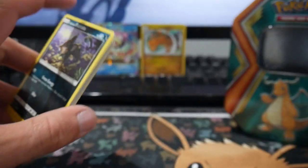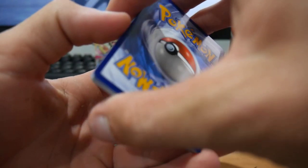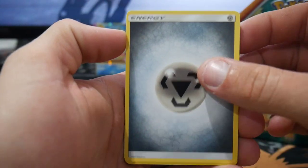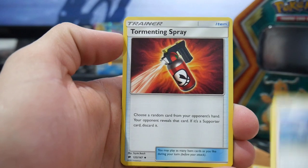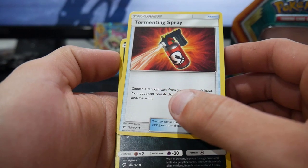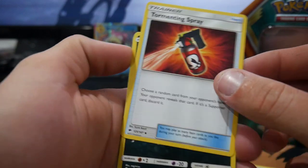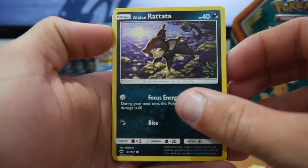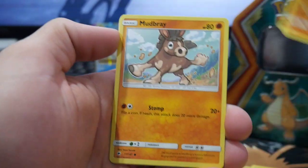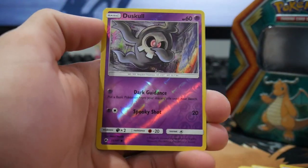So cheap tin has done not too bad. We'll go four to the front — Fire Energy? No, it's a Metal Energy, which — hey, that's cool. So we have a Seviper, a Lanna, a Tormenting Spray — that sounds so scary: choose a random card from your opponent's hand, your opponent reveals that card, and if it's a supporter, discard it. You're tormenting your opponent! Then a Rattata, a Wimpod, Togadimaru, a Sork, a Mud Bray, Duskull — a dabbing Duskull, we've brought back the Dab!